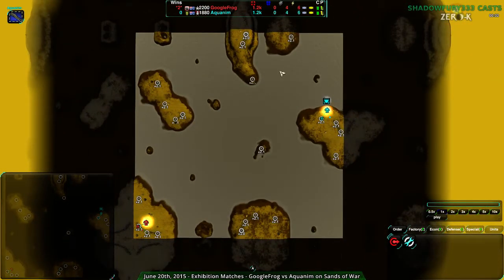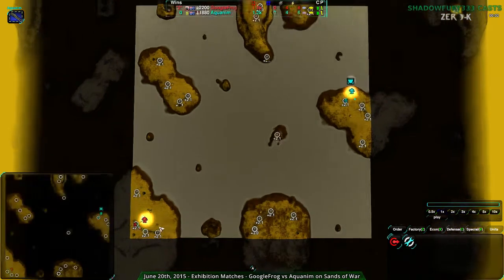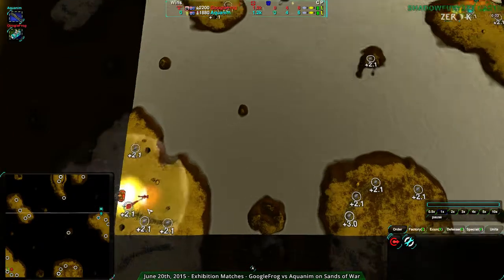Both players — typically the North player will try to go over here, the South player tries to go to the South Island, and this middle area is contested but generally favors the South, or the Southwest player. Let's just get this over with.